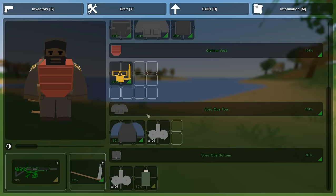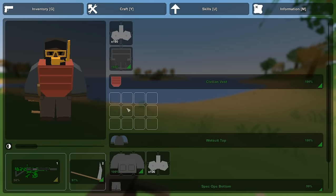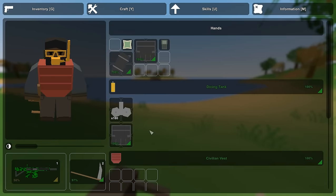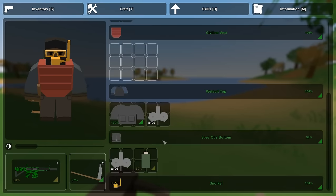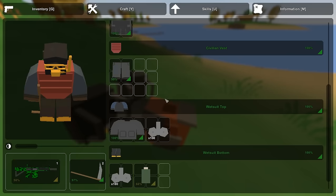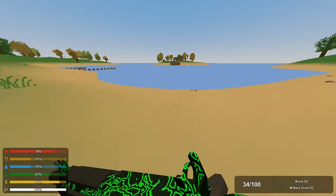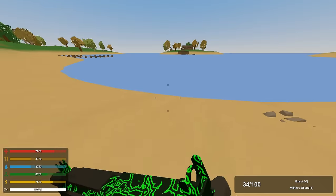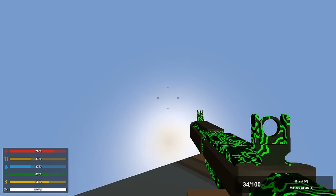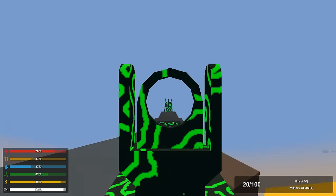So, spec outfit — and let's try the scuba gear, because this is very interesting. Apparently you can now go in the water with this. Let me just put this on and show you something right here, since I'm already going to go into the water. You can now use your weapons underwater. How great is that?